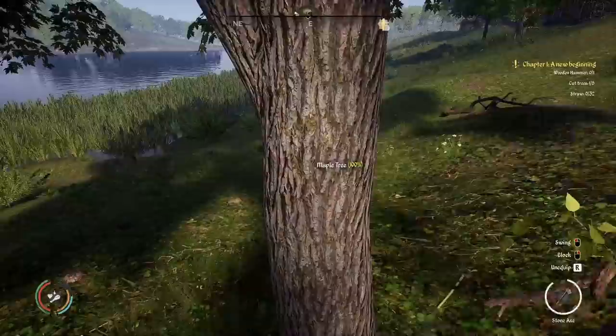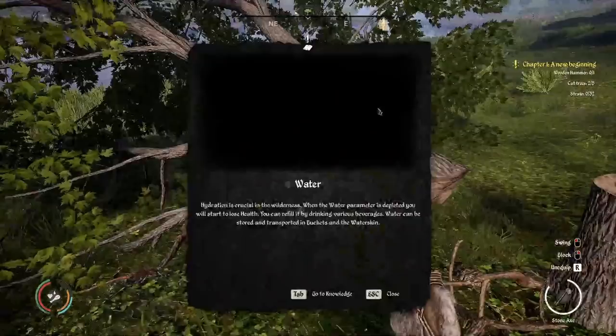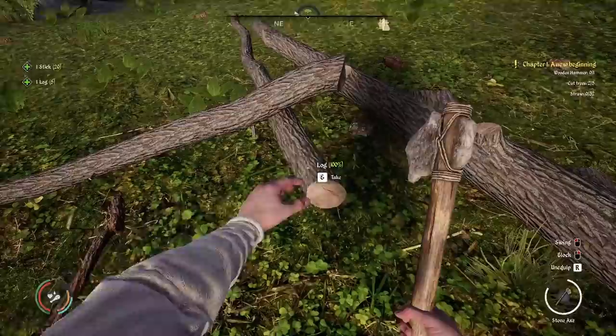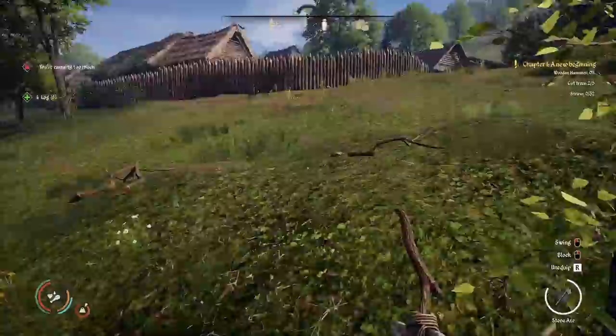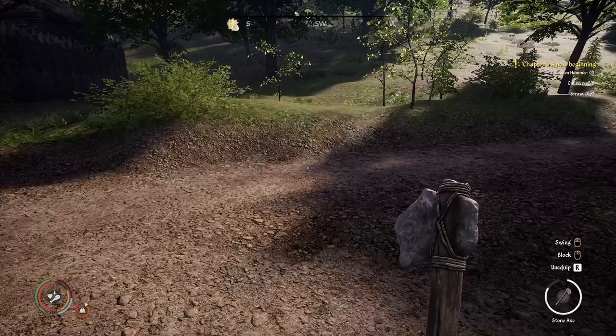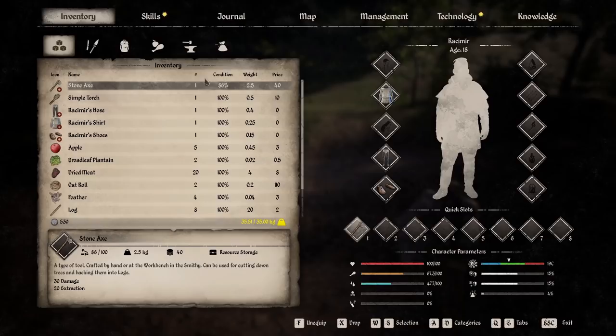It wants us to build a wooden hammer. What we're going to do — I'm going to hold off on completing this quest because I have a feeling this is going to be setting us up for all the materials to build our first house, what this is looking like right now. So I want to be making some coin.